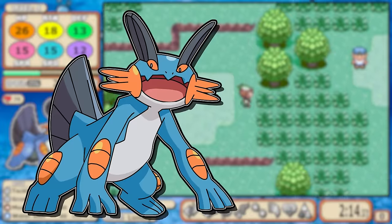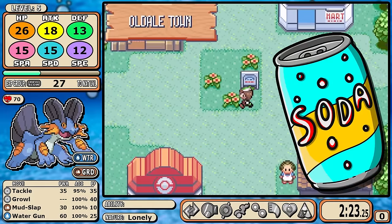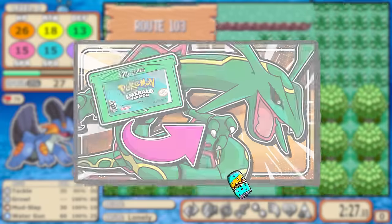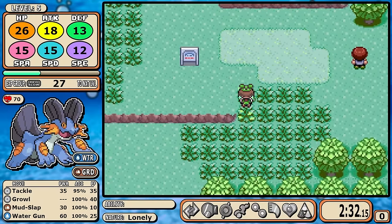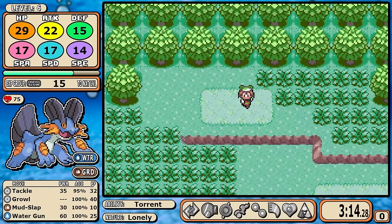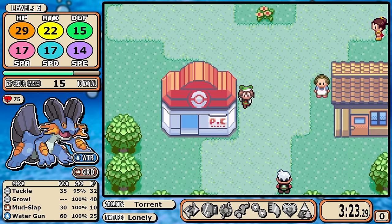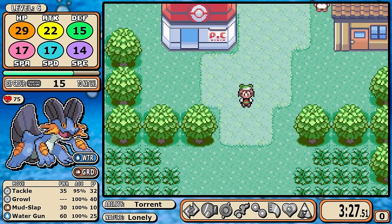Today we'll be taking a look at how Swampert will do in my second optimized Emerald solo challenge, and I have to say this is a pretty fun process. I started out with Rayquaza last time just to get a really good feel for the game, and since that Pokemon is the closer for the speed run, it just feels really fitting to use the other Pokemon that carries the majority of that run.